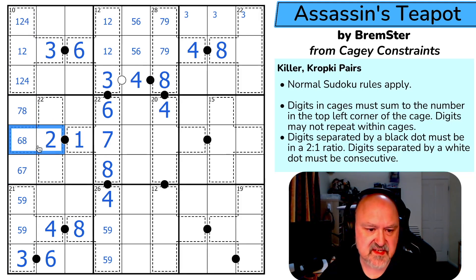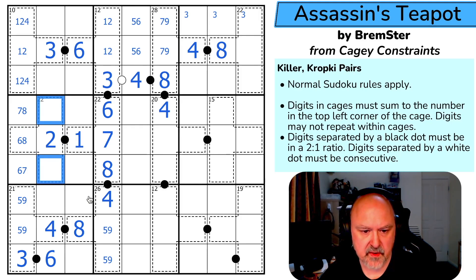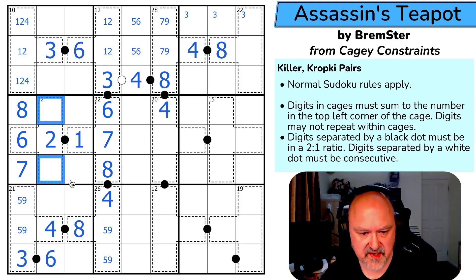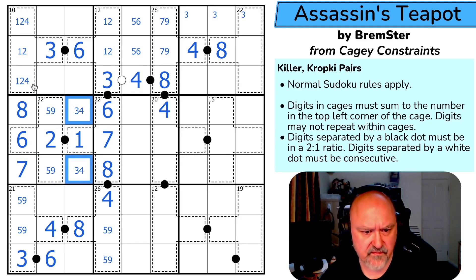If this is 2,6, that's 8, and these would have to sum to 14, which would be 9,5. If this is 2,8, these would sum to 12 — it couldn't be 9,3 or 8,4 or 7,5. So this can't be 2,8. This is 2,6 because I can't do the correct math otherwise. This is 7, this is 8. So these sum to 14, which has to be 9,5 — I need a high digit and 7 and 8 aren't available. These are 9,5. So these are the remaining digits, and the 4 here makes this the 3 and this the 4.